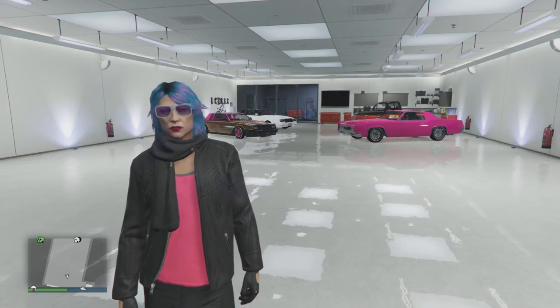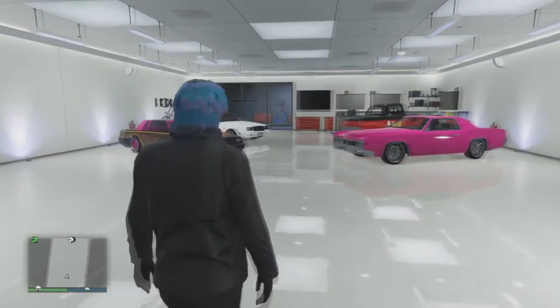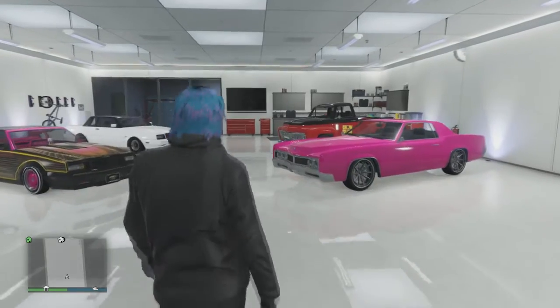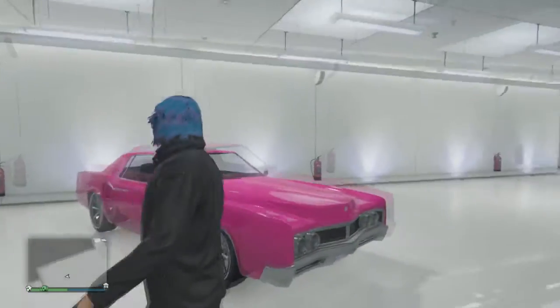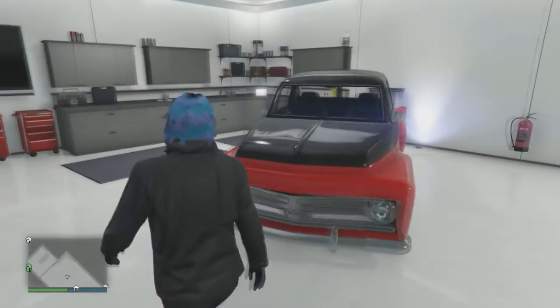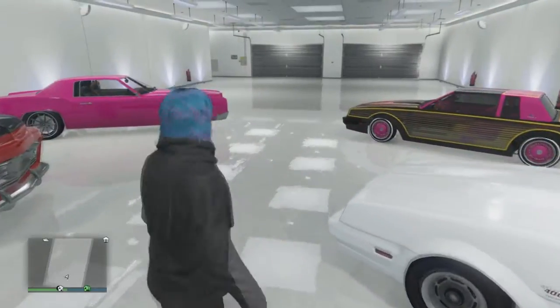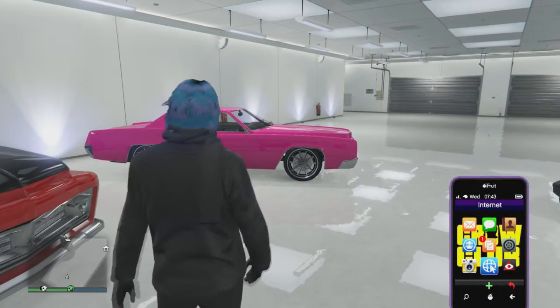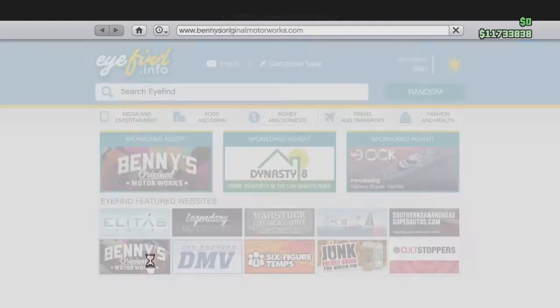What's up everybody, go burns going over the Lowriders Custom Classics update, officially available in Grand Theft Auto Online on Xbox One, PlayStation 4, and PC. There are three new rides: the Slam Van Custom, the Virgo Classic Custom, and of course the Faction Donk. We'll go over all those, and you can purchase the stock versions of the vehicles over at Benny's.